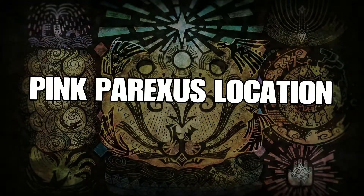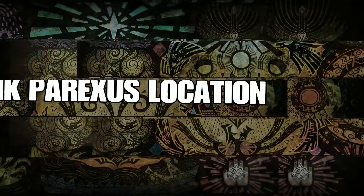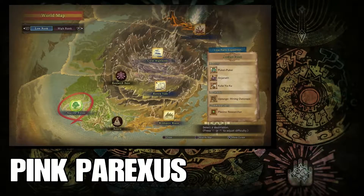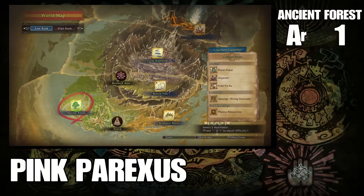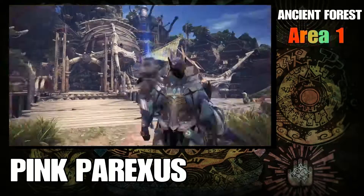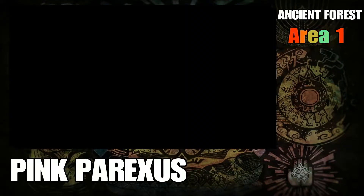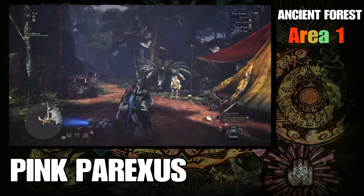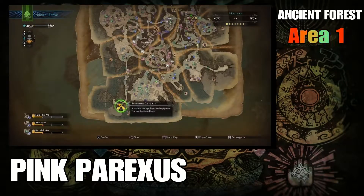Hello and welcome back to the channel. My name is Orbo100 and today we're going to talk about where to find the Pink Parexus. The Pink Parexus can be found in the ancient forest, usually around area one. That means you don't have to go too far, you don't have to go out of your way, and most importantly you have to fight zero monsters to get your fish and be on your way.